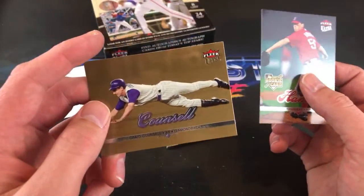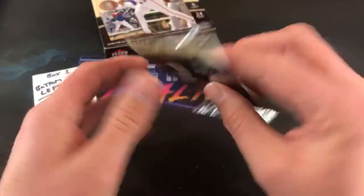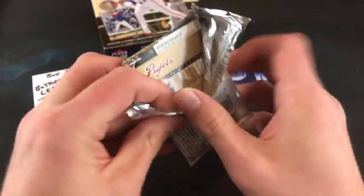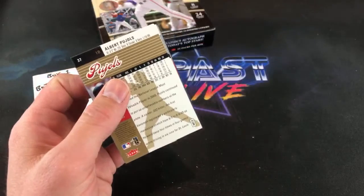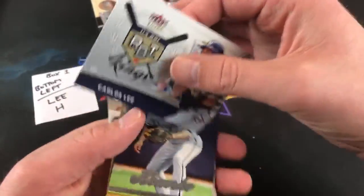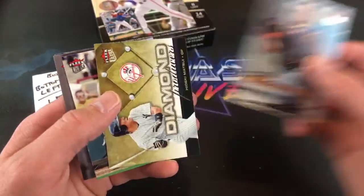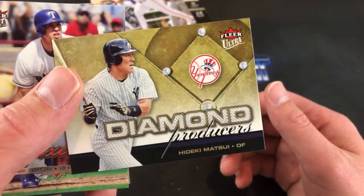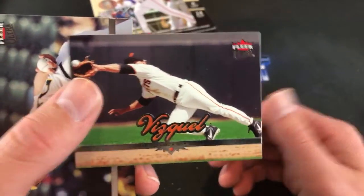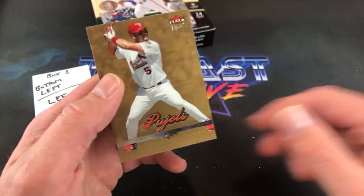Craig Counsell Gold — one pack left for Lee. We have some nice ones in the stack regardless. Pujols Gold in the back. Carlos Lee leading off with his insert from RBI Kings, Paul Konerko — he may get in the Hall someday — and Hideki Matsui Diamond Producers, a pretty nice one. Also speaking of the Hall of Fame, I feel like Manny definitely has a rightful place in there and will get in eventually. And there's Albert Pujols Gold — nice way to end the stack.